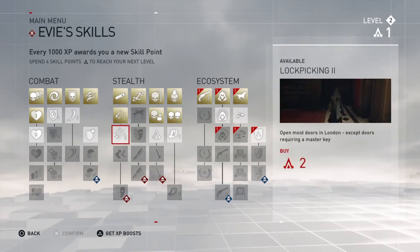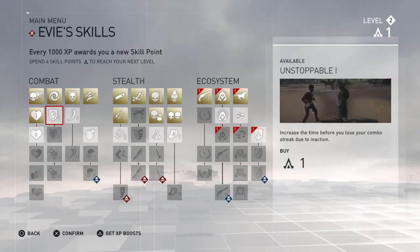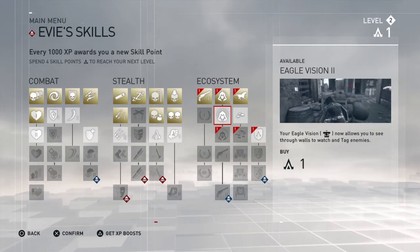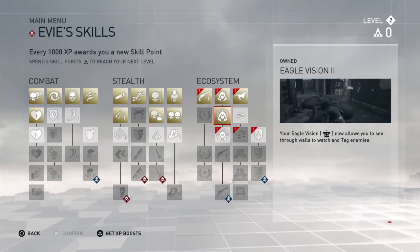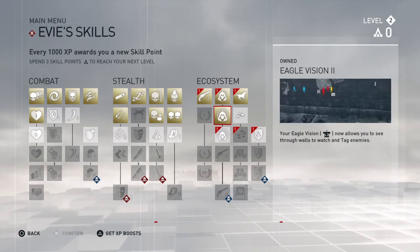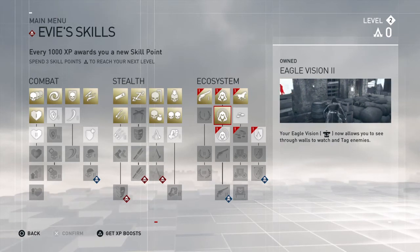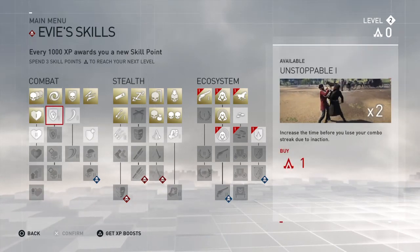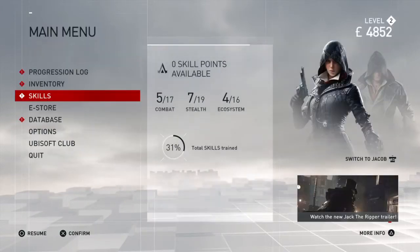We may as well get the eagle vision upgrade — now allows you to see through walls — since we got it for Jacob as well. It does tell you: spend three more skill points to reach the next level. It is possible to acquire every skill by the time you beat the game, which is good to know. Alright, that covers Evie's skills.